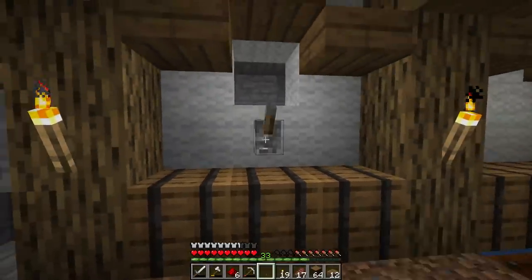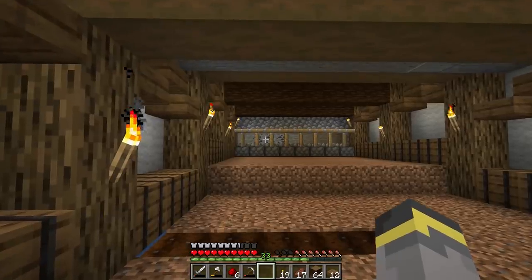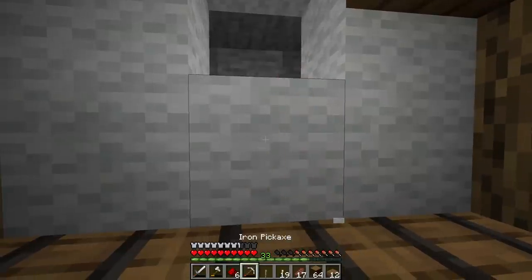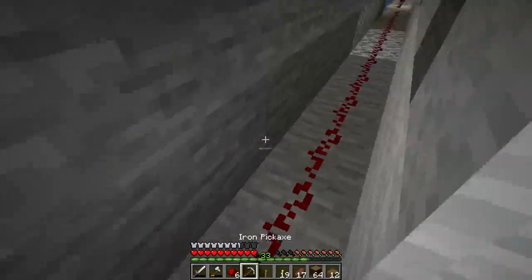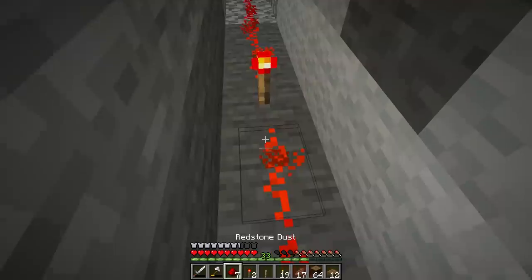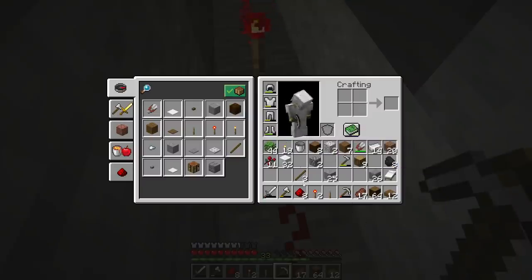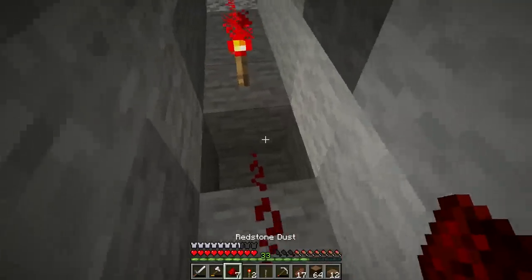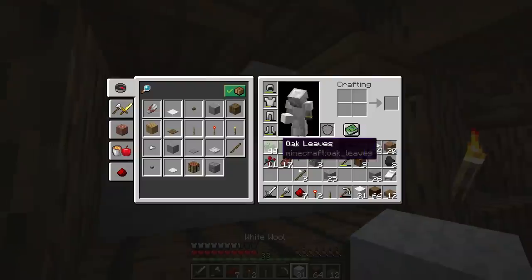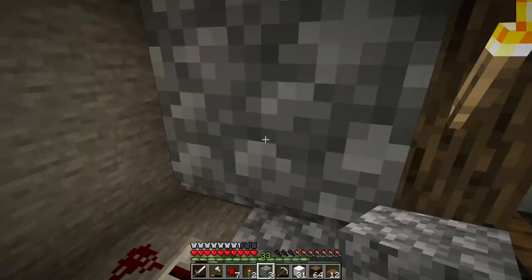If we throw the lever down there's a small issue — when the lever is on the pistons go up, but we want the pistons to go down when the lever is on so we can harvest. We need to invert the circuit, which is really easy. Add one extra torch, dig out the block in front of it, and now all the pistons are on by default. When we flip the lever, the pistons go down — boom, easy. That's the harvest mechanism.